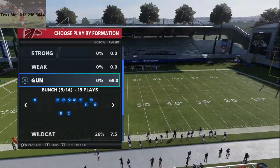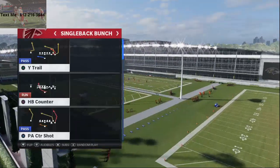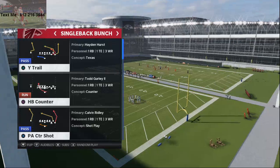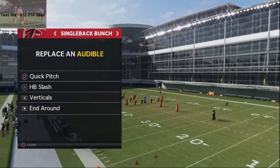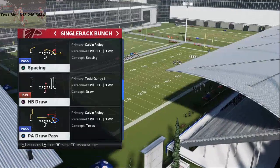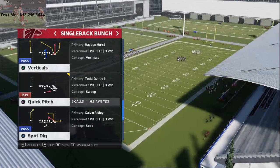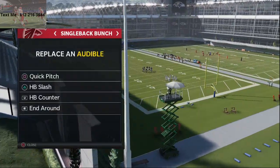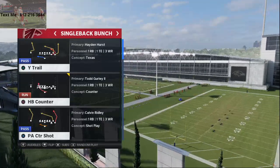Today we're talking about single back bunch. This is one of the best single back bunches in Madden 21 — there's a lot you can do with it. We'll talk about specific running plays and some passing from this as well, so you can pick what to put in your audibles. The audibles I personally have right now are quick pitch, HB slash, end around, and one passing play — typically wide trail. We'll show you why in a bit.